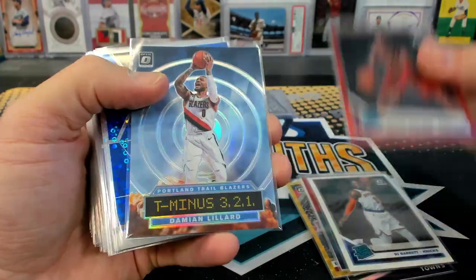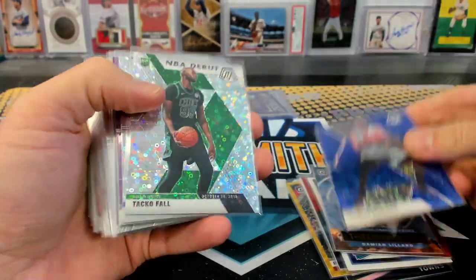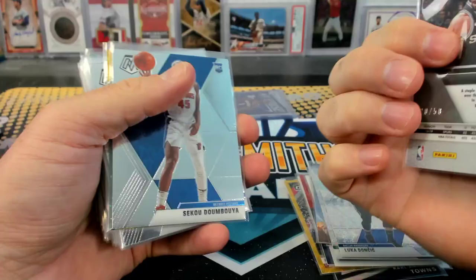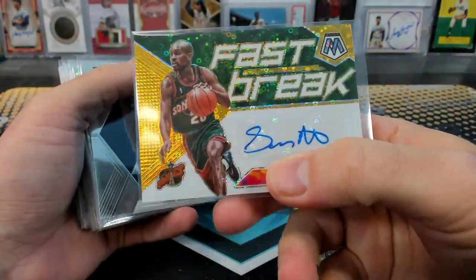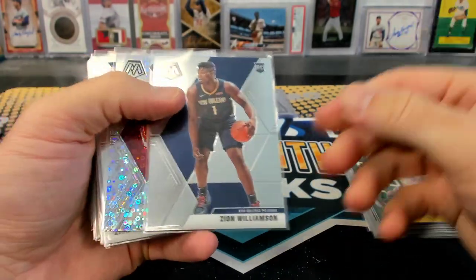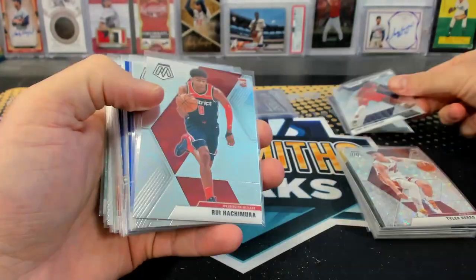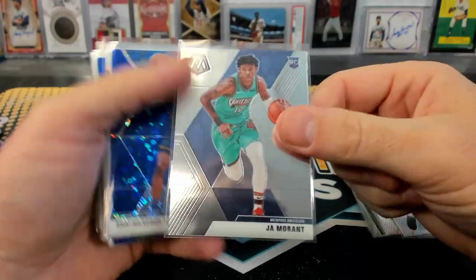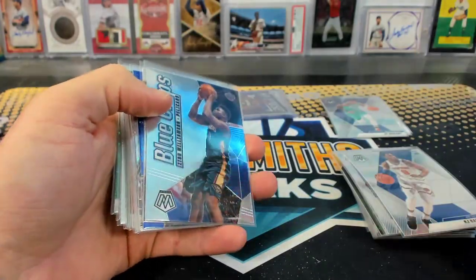RJ Barrett. Garland red wave rookie. T-minus, Damian Lillard hollow. Dinwiddie 285. Taco Fall fast break. Luca Dunn chinch fast break. Patty Mills purple. Dumboya. The Gary Payton fast break gold auto number to 10. There's a Zion base rookie. Tyler Hero fast break. Zion NBA debut. Hachimura rookie. RJ Barrett. Ja Morant. A Shea blue. All these are going to be top loaded.